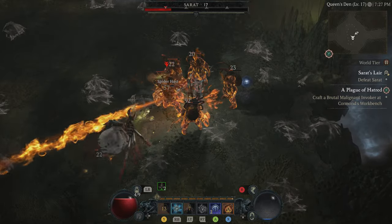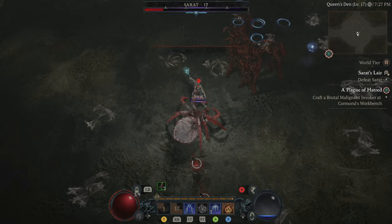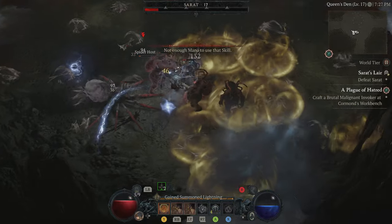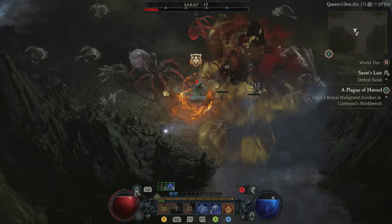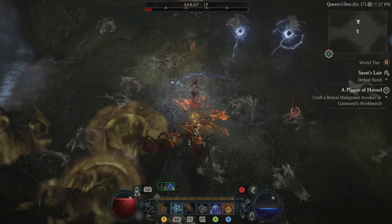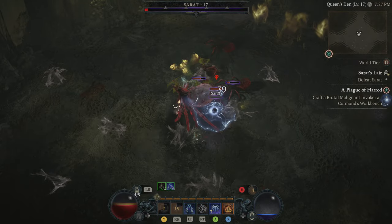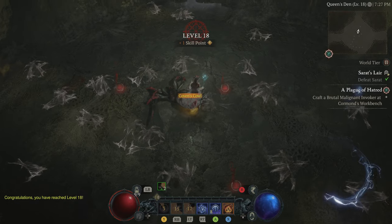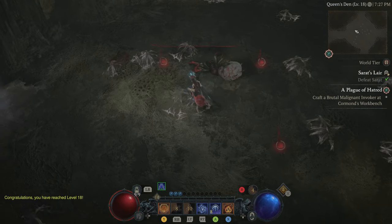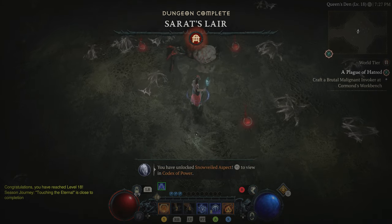Season 1: Season of the Malignant in Diablo 4 is absolutely amazing, aside from the glitching, loading screens, and technical issues — but other than that it's phenomenal. The Malignant hearts give your characters super powerful bonuses, and I'll try to get you guys those legendary hearts and unique gear within the DLC. The Eternal uber uniques are also available in the Malignant DLC, and together I know we can get those for your characters. Services for that will be coming in the next few days once I get my Sorcerer to level 100. Until next time, treat yourself, don't cheat yourself — I'm Jug, love you guys, peace.